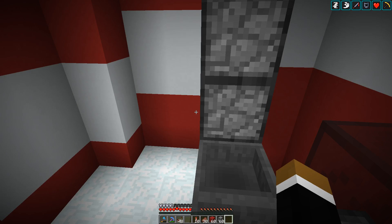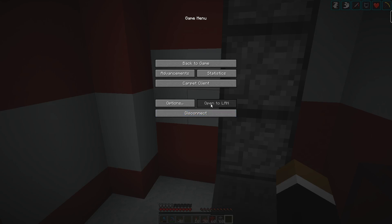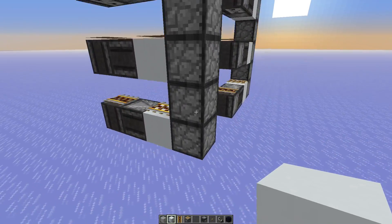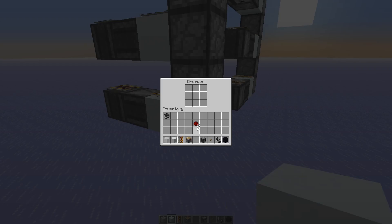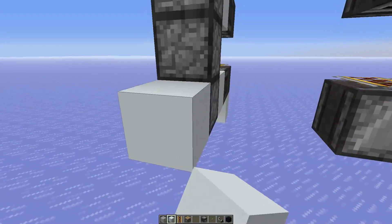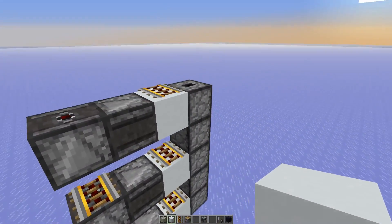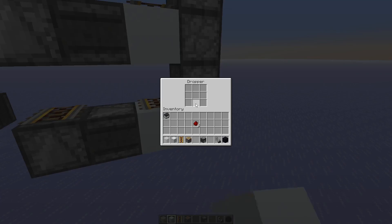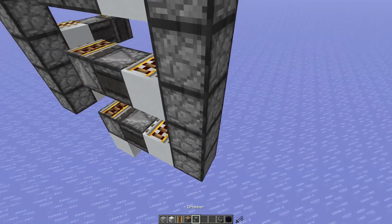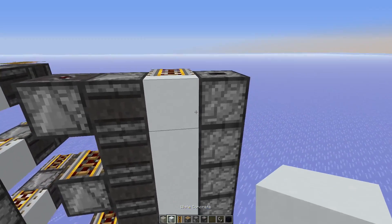In 1.12 we need to worry about the directionality of dropper towers. Let's go to the creative world. Here's the problem: this design works in the north-south direction - if I put an item in the bottom dropper and activate the tower, the item gets sent through properly. But the same setup in the east-west direction gets stuck. So I need to do something differently. If I remember right, you just had to add more observers - then it would be sent through properly. Let's try this. Yeah, okay, that's what you need to do in east-west.